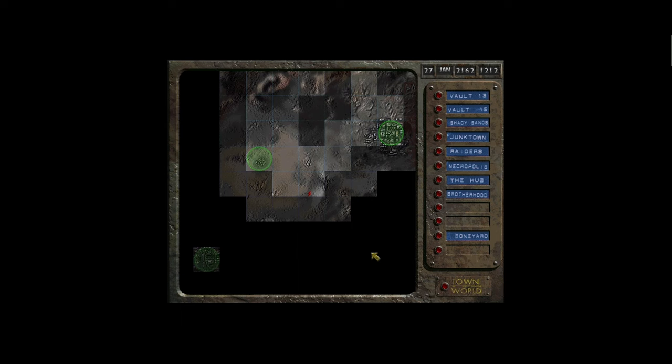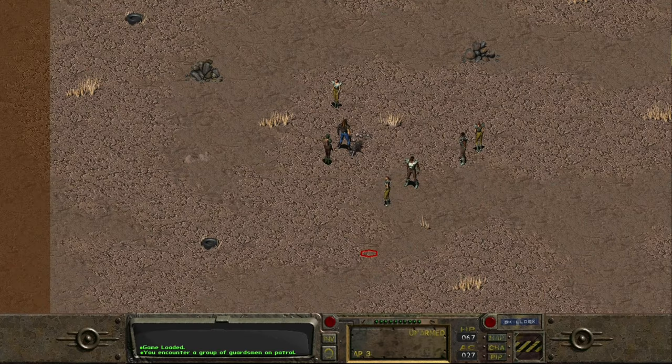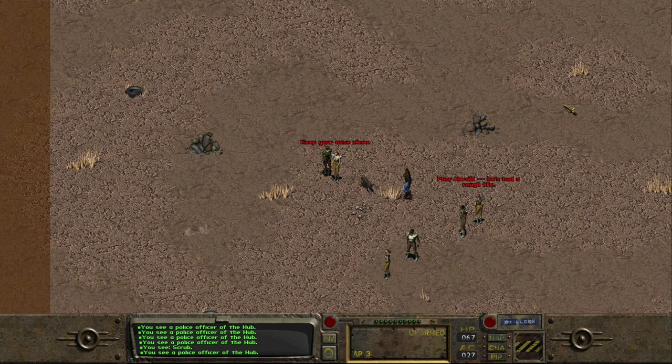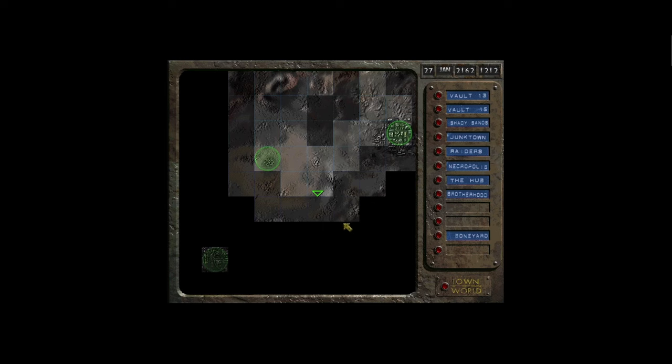Welcome back everyone to Fallout, hope you're all well. We are on our way to the Glow. First off, we bump into a couple of guardsmen - quite familiar as we leave the Hub. Normally bump into these guys as we enter the Hub one way or another; they're harmless, absolutely fine. So we're back on our way.